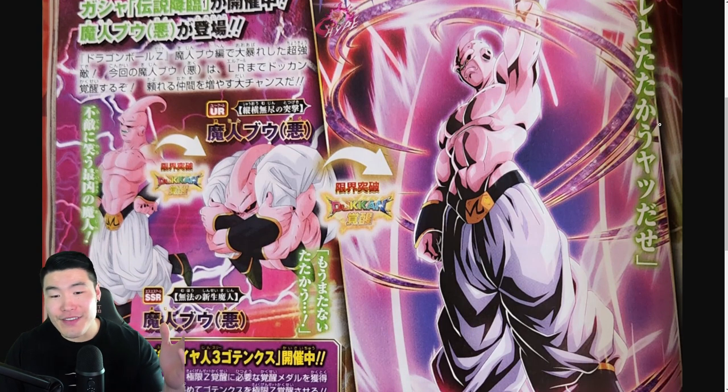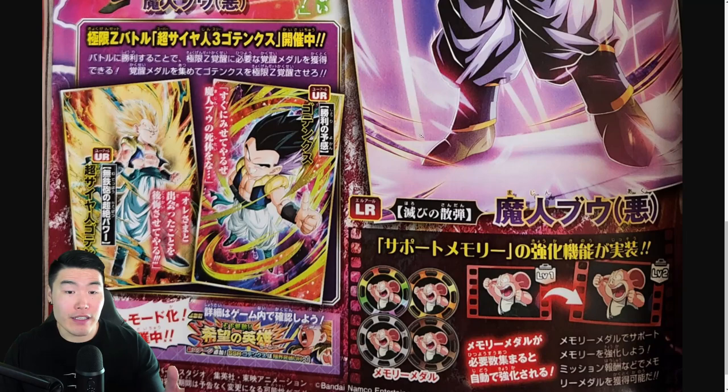If you scroll down a little bit to the left side, there's a section for the Extreme Z-Awakenings of the STR Super Saiyan Gotenks and the AGL Gotenks and the STR Gotenks, and they're also in the game already, so that's not a surprise.